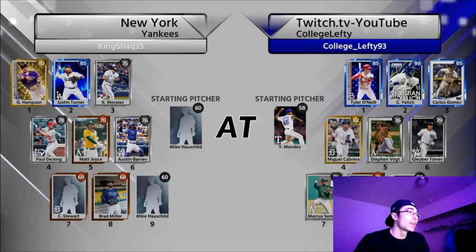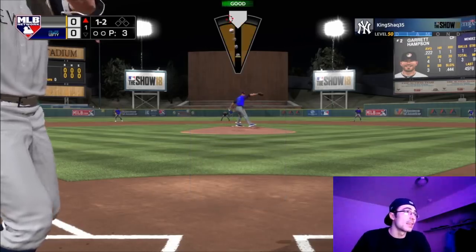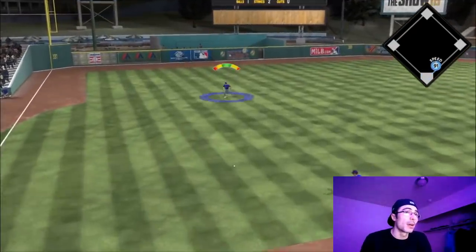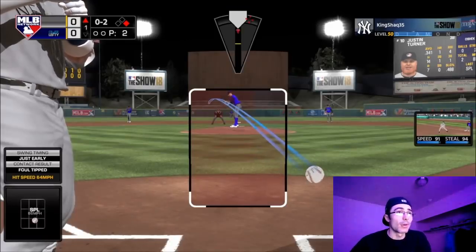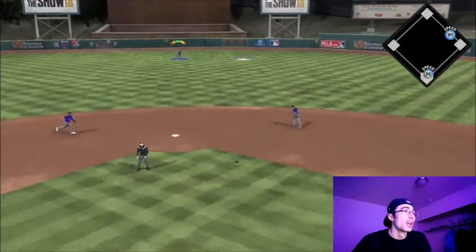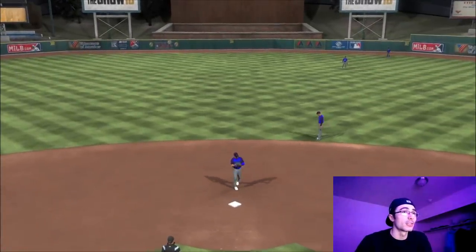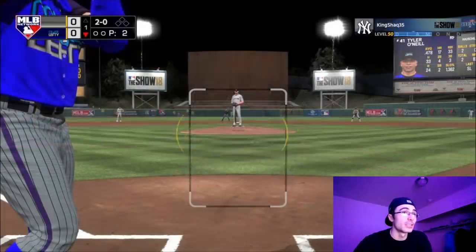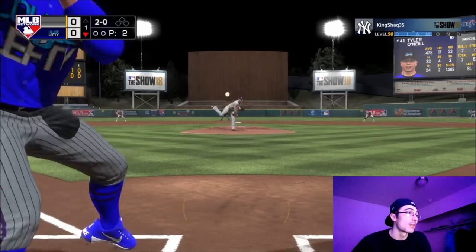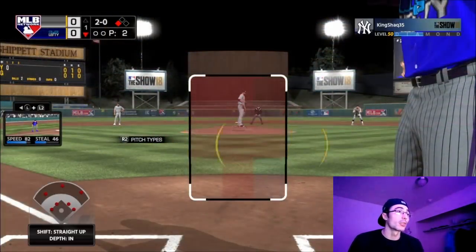Win eleven against King Shack, who has Garrett Hampson, Justin Turner, Kendrys Morales, Paul DeJong, and Matt Joyce — a different tier team. The wind is blowing in at eight miles an hour. I throw a slider away to Justin Turner, who has the breaking ball quirk — a risky pitch — but he was also attempting a steal, so I was able to prevent him from reaching second and advancing to third on a sac fly. I get out of the inning unscathed.